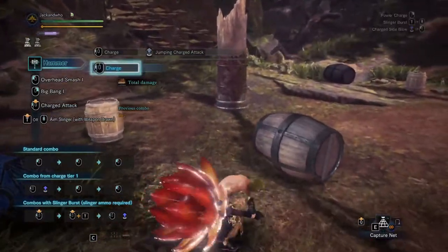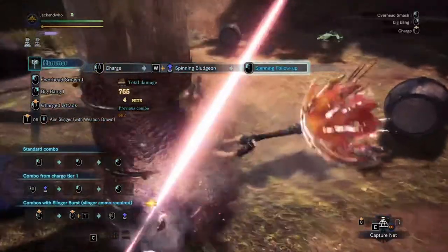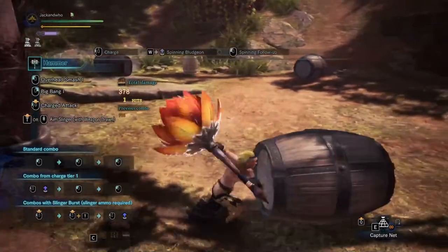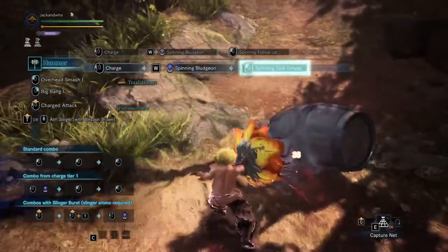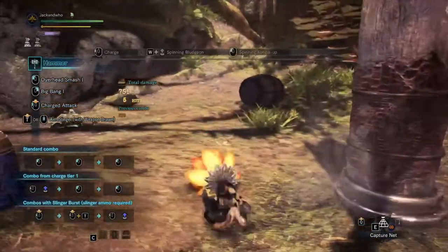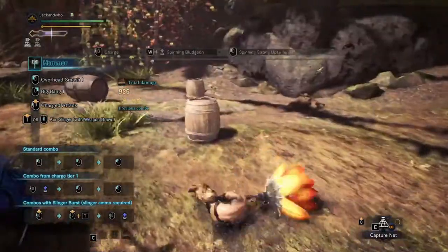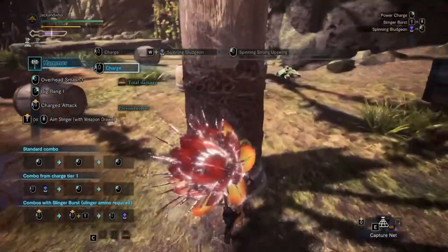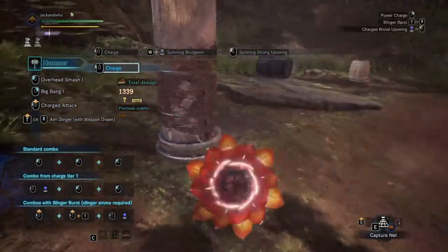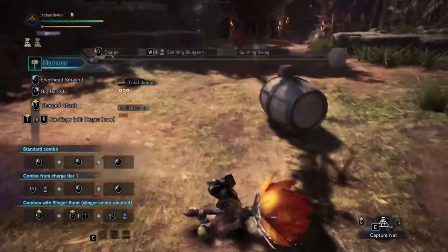The spinning bludgeon attack isn't the best, so I wouldn't recommend doing it all the time, but just in case you accidentally trigger it: there are different levels. After a couple of swings you get the spinning side smash, then the spinning follow-up where you do a return hit, and finally the strong upswing. With the spinning bludgeon, you actually hit seven times. Count the hits and upswing on the sixth — so: one, two, three, four, five, six, and then upswing. If you wait until the full seven, you'll just flop over and it takes a long time to recover from.